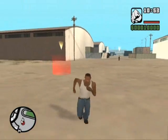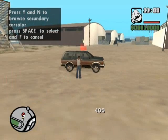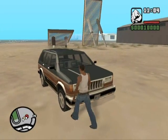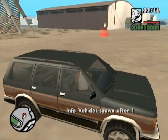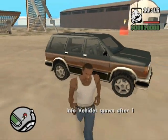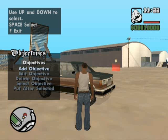Now time for Objective 2. Add a car here. Remember one thing: this car will appear after reaching Objective 1. Set the vehicle to spawn after the first objective. Click Add, then go to the next objective.